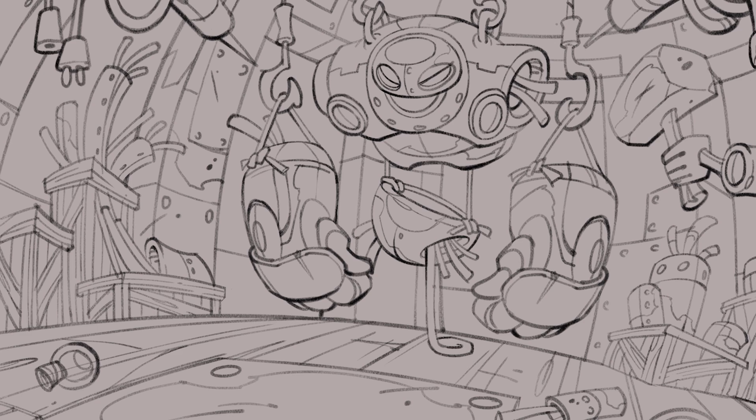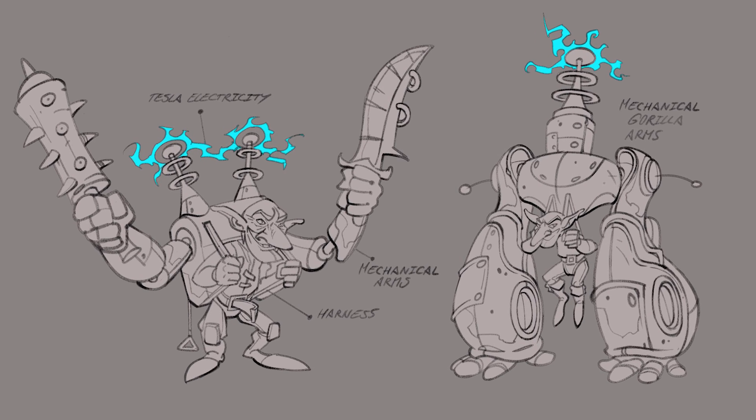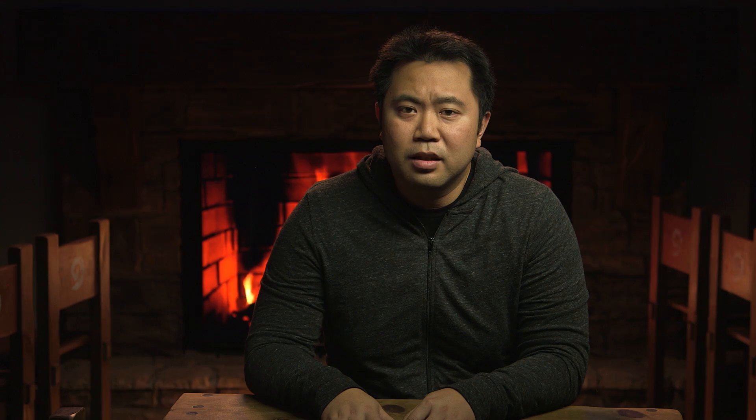From there, we changed the name of the keyword to Magnetic to better explain the effect. Our artist ran with it, creating some awesome visuals to help illustrate how it works. It feels super intuitive to fuse a magnetic minion onto another mech, and the effects really help show off the directional polarity.